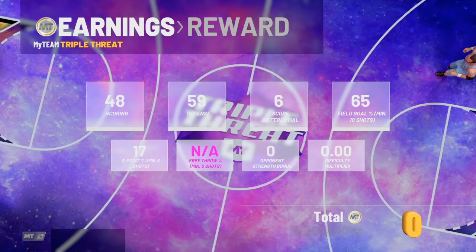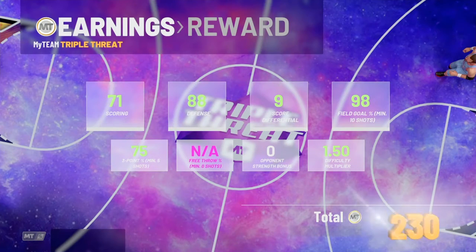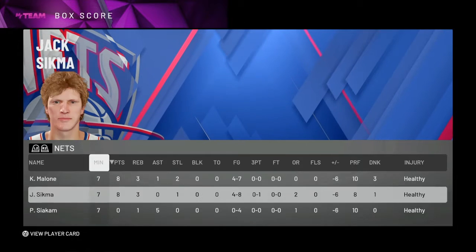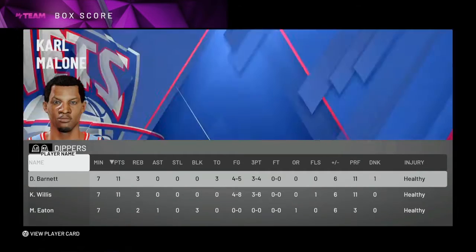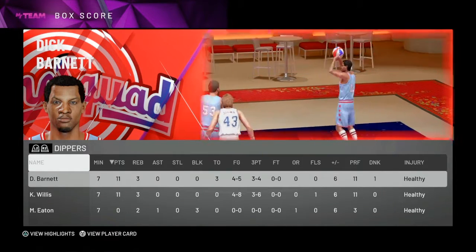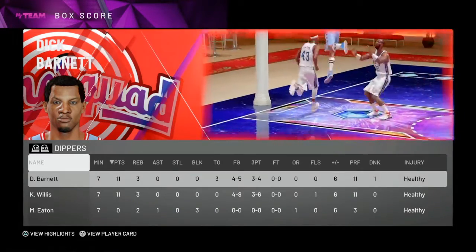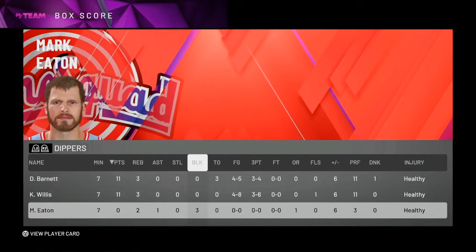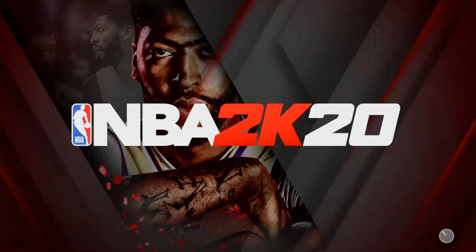I did shoot very well with these cards, probably better than I did with Aguirre and Carmelo in my last gameplay. I haven't uploaded in like a week, but that's just cause there's a lot of stuff going on in the world. And by the way, R.I.P. Wes Unseld — he's a very good card in 2K, but more importantly he actually passed away today at 74 years old. Just want to say rest in peace, it's very sad, and my condolences go to his family.